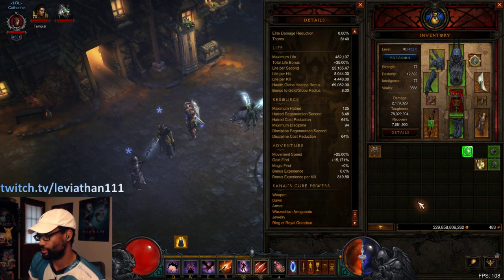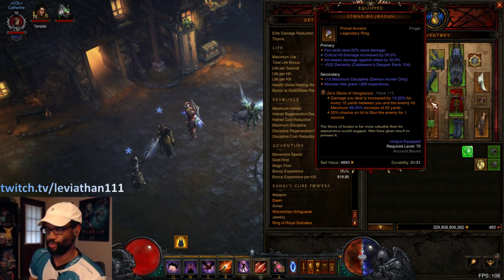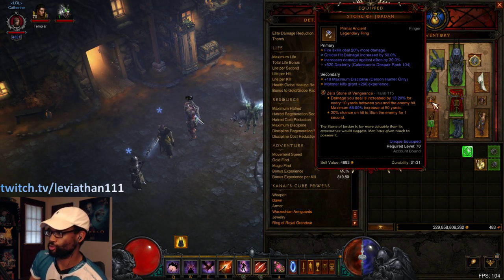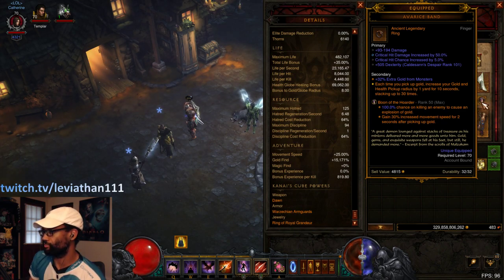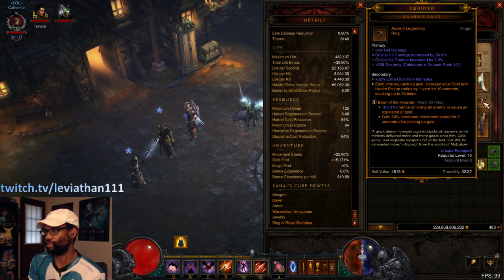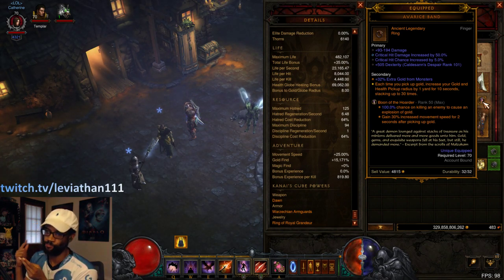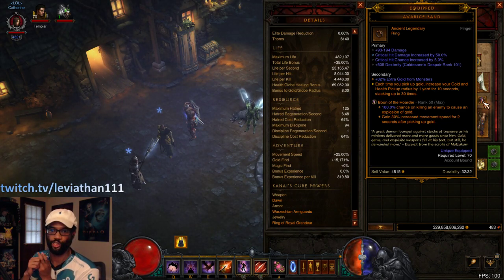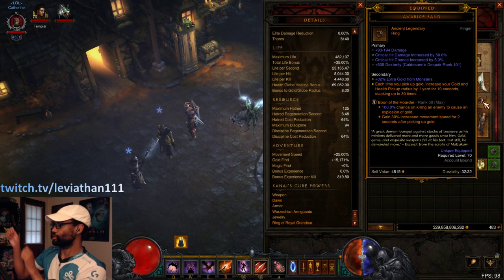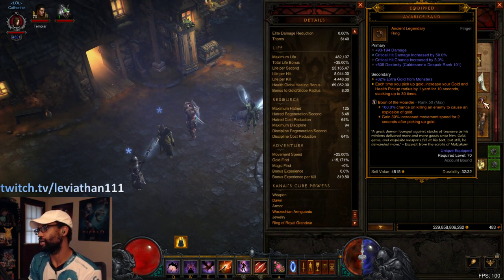That's more of a player preference thing. Personally I like the movement speed from Warzeckians as a little more guaranteed. For rings, the ultimate version of this build when your damage and gear are at a good level is Stone of Jordan and Avarice Band. Normally you'd run Focus and Restraint and cube Avarice Band, but since Ring of Royal Grandeur is now mandatory in the cube, this brings Avarice Band back as a worn ring. With Boon of the Hoarder maxed out, every kill drops gold; picking it up activates Avarice Band's massive pickup radius, which also sweeps up orbs from elites — you don't have to chase them down, you just keep moving forward. Stone of Jordan gives extra max Discipline, elemental damage, and damage against elites.